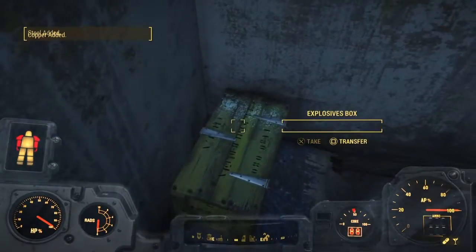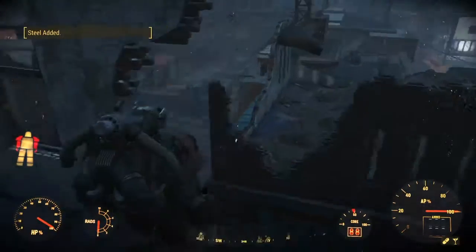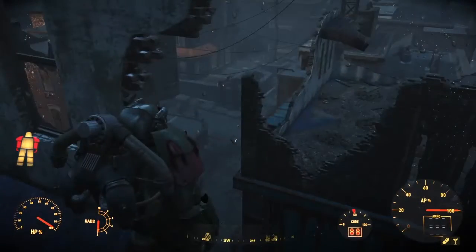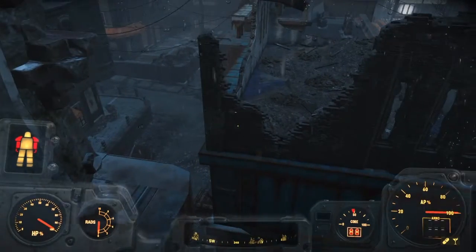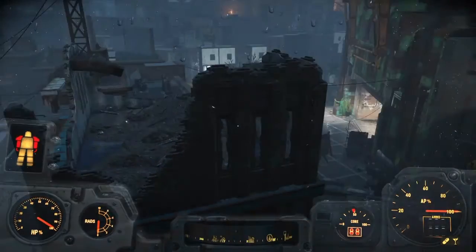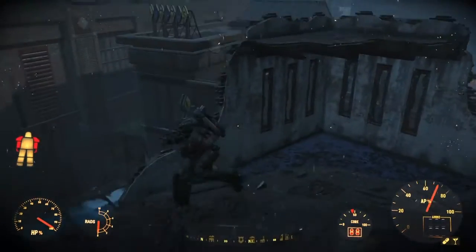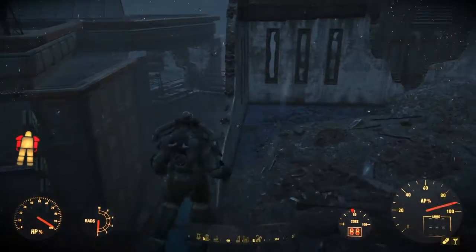Now what you're going to do — if you're using power armor or a jetpack you'll do this no problem. You can use Buff Jet if you want, because that'll make you run and jump higher, and it'll slow down time as well. What you're going to do is come across here, go over here, and jump onto this ledge.